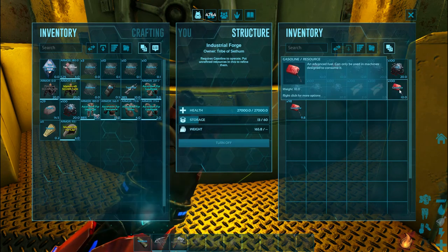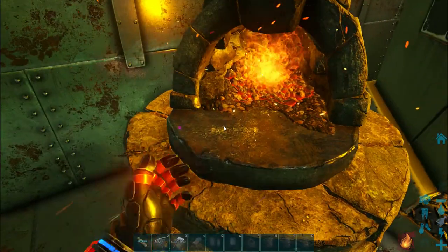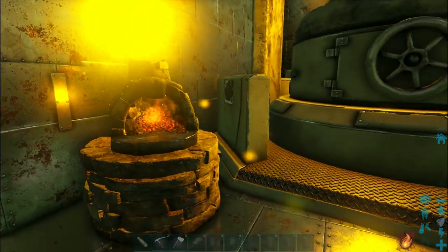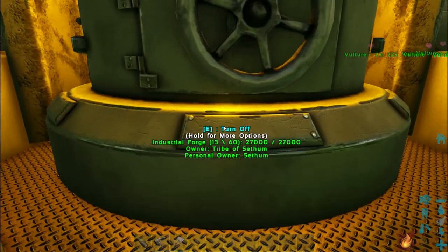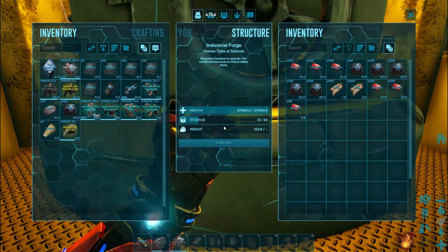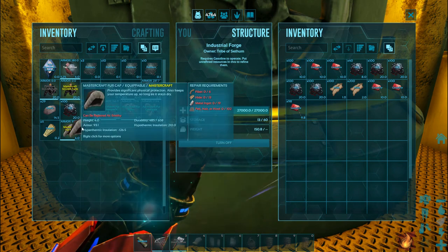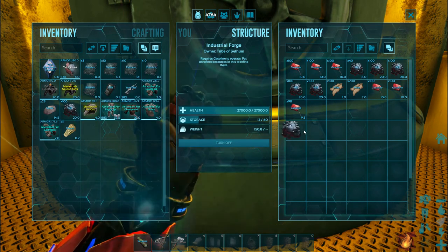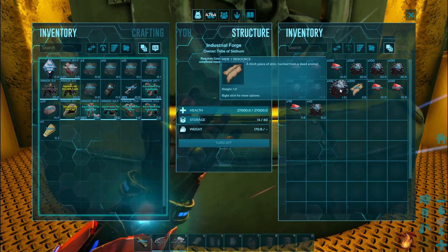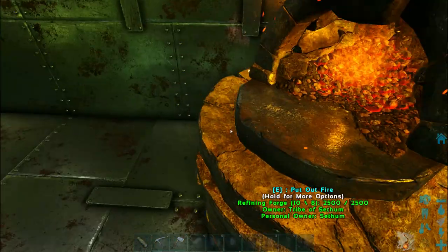Going back to the industrial forge, we have already cooked up some gasoline from the materials that I have put in. We're going to wait for this to happen in the smaller forge. The difference between the industrial forge and the normal forge is that the industrial forge can hold more items so you can craft much more gasoline, and it also crafts it a lot faster. Whereas the normal forge does the exact same job, however you have fewer slots and it crafts at a slower speed.